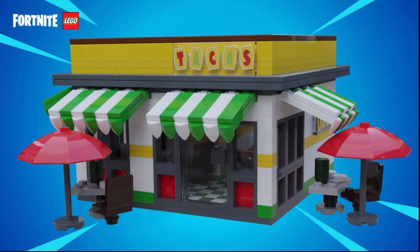I decided to make the build for Bag 2 the taco shop that has always been in the middle of Retail Row. There are some red umbrellas on the seating areas on the outside, and some windows and stripes on the exterior, as well as some signs that just say 'tacos' that look exactly like they do in the game, printed on some 2x6 transparent tiles.